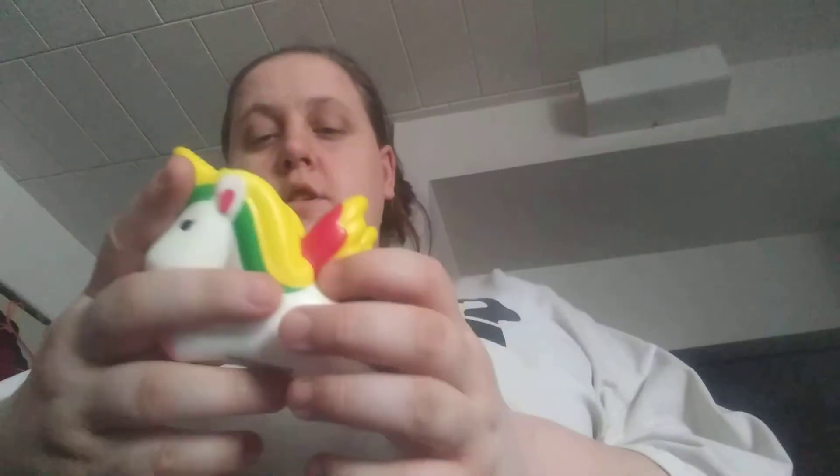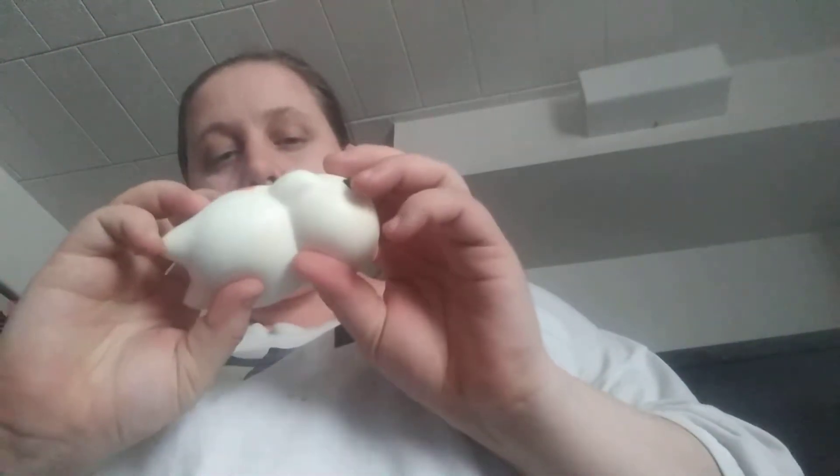We got two unicorns — they're the same. Sorry about the music in the background, that's my neighbors. We also got a sloth — really cute. These are all dollar store squishies, guys, and they're really cool. And a kitty — he's really dense but he's still squishy. His head is really squishy.